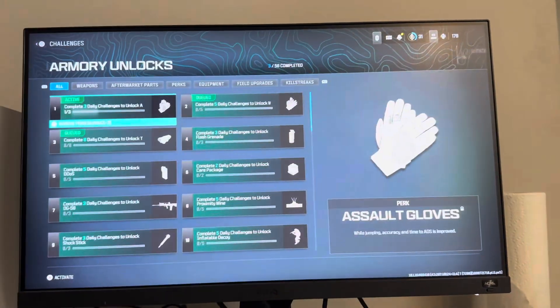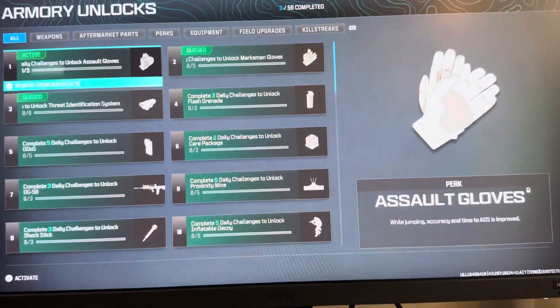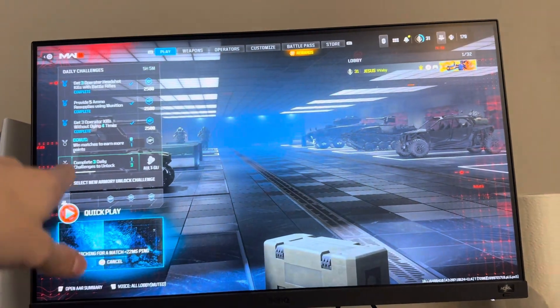After backing out, press triangle and make sure the assault gloves are activated at the top left, because if it's not in the top left it's not going to count towards unlocking the assault gloves.